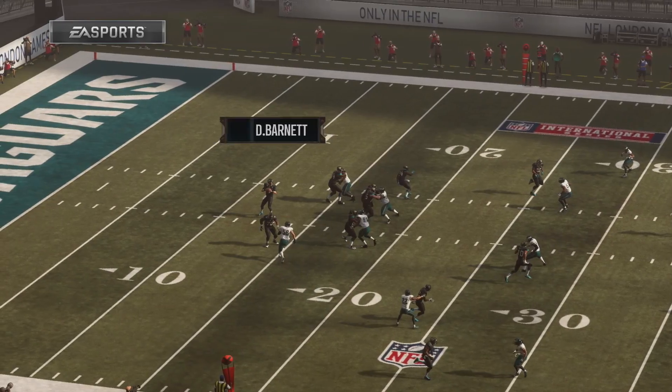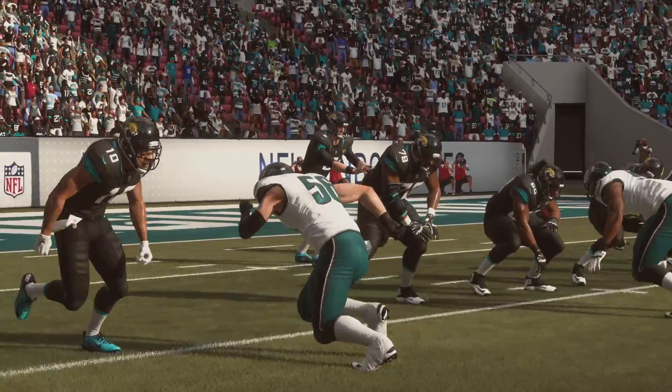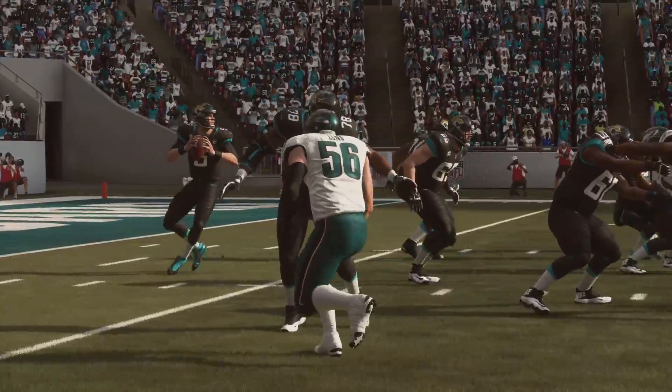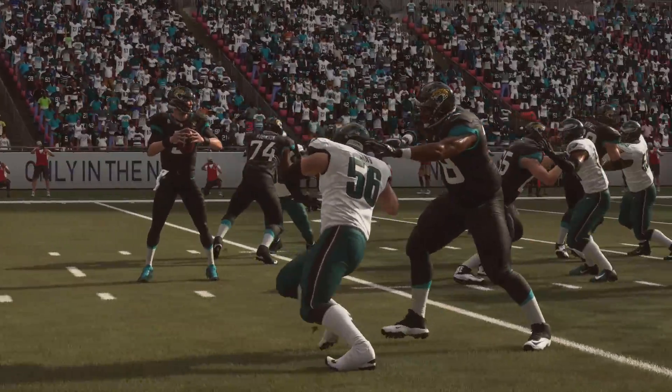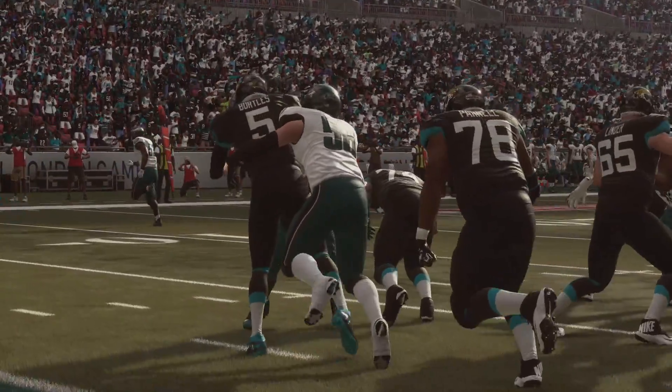You also have the dive tackle, which is X. It gives you lots of range, so don't be afraid to dive tackle. You won't get hit sticks like you did in Madden 16 with the X or square tackle, but you can get a lot of range. That's how I like to go if I'm not going for a hit stick.